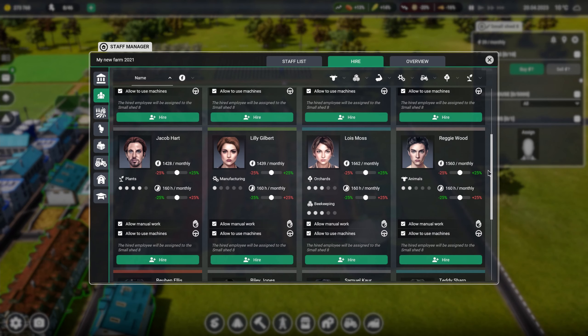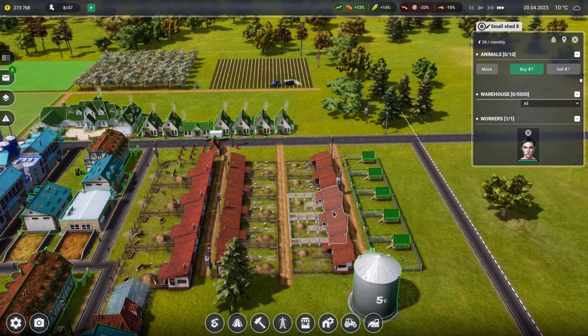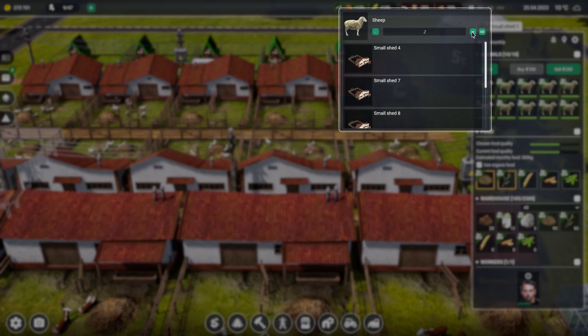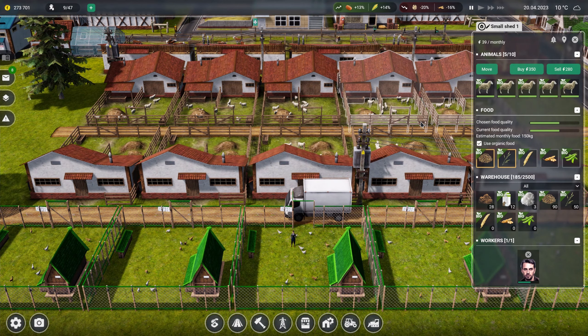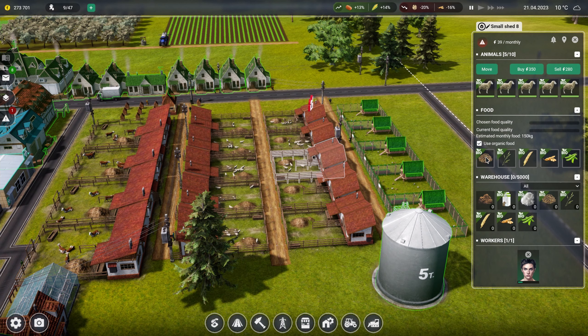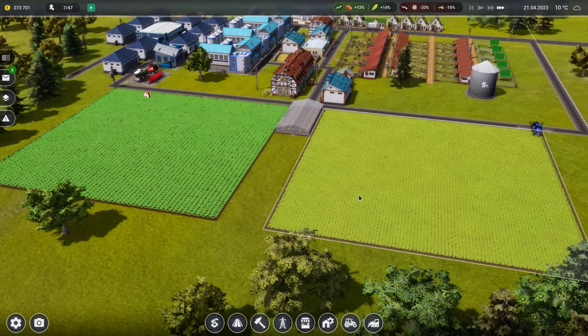I still want animal workers. Let's have a look - animals, you'll do, got two, hire. So he's moved in there. We'll click on one of these, move five of them to small shed ten - no, eight. That should do it. It normally says there's a shortage of food but they haven't set it up yet. Use organic - so these guys have now got crops to go at, grass to go at, and eventually wheat because I'm going to produce that.